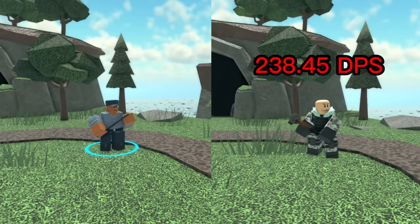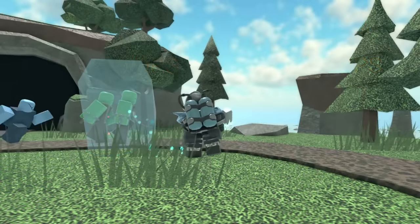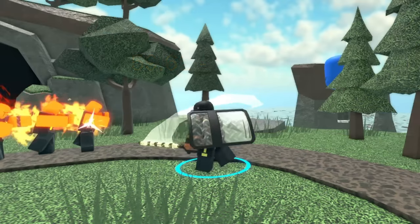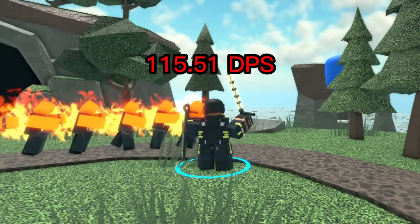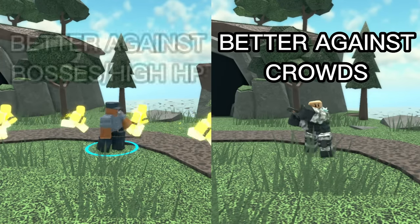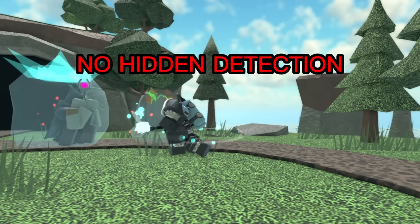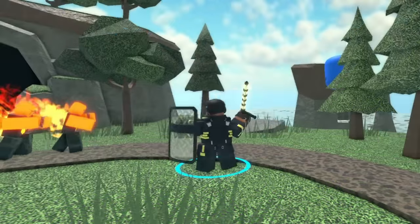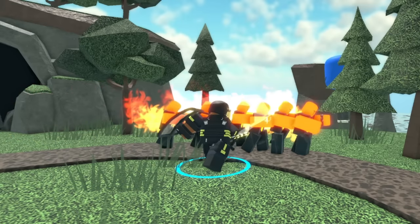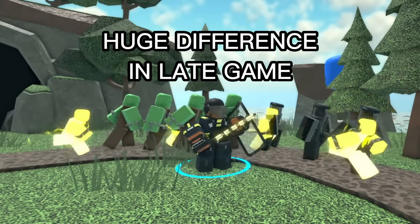Which tower has better DPS? The max Sledger has a max DPS of 238.45 and the max Warden has a DPS of 115.51. The Sledger's DPS can vary from 59.62 to 238.45 depending on how many enemies it hits at once, while the Warden will always deal 115.51 DPS, making it more reliable. Overall, the Sledger is better against crowds of enemies and the Warden is better against bosses and high-health enemies. An important thing the Sledger lacks is hidden detection — it cannot handle threats like the Shadow Boss, while the Warden is amazing against it, gaining hidden detection at level 1. The Warden also has an insanely powerful trait at max level: full immunity to stuns, which makes a huge difference against the Fallen King's frequent stun spam.